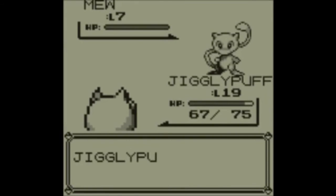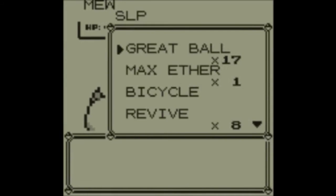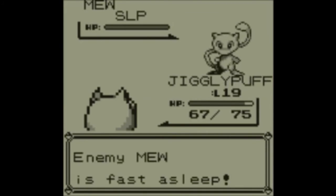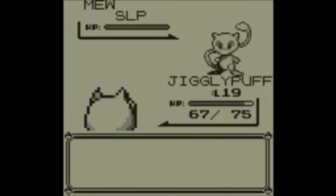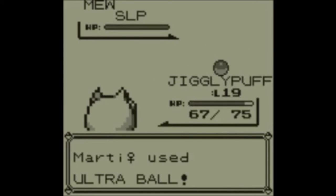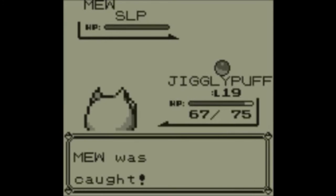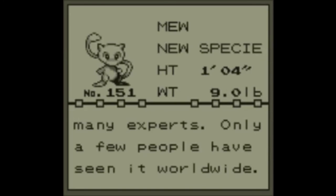Obviously if you faint the Mew there will be no way to get it back unless you restart from your last save. Great Balls weren't going to work for me this time, so I'm going to try the Ultra Ball. And that's Mew caught — so rare that it's still said to be a mirage by many experts, and only a few people have seen it worldwide.